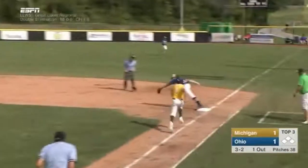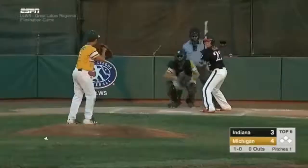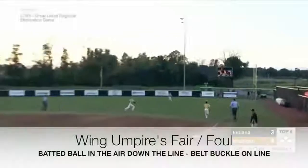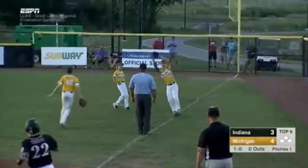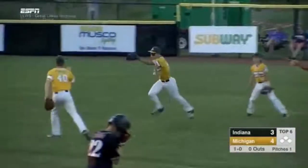As an aside, we've got great distance by our plate umpire to trail the batter-runner and proper use of eyes by U1 to make this call. Here we have a fly ball down the first base line to which our first base umpire goes out on. This is not only his priority, but he does a great job to get his belt buckle on the line to position accordingly for this fair/foul, catch/no-catch decision.